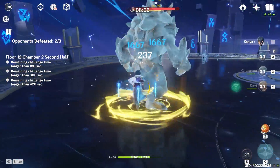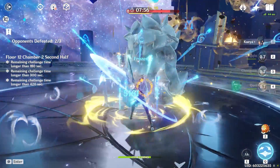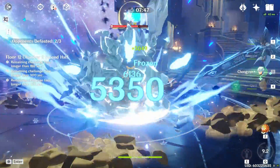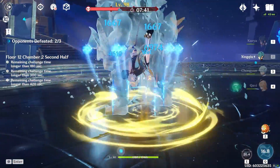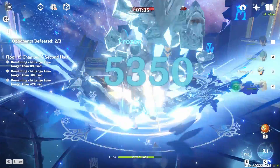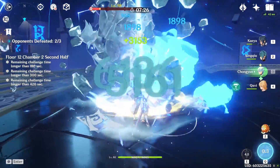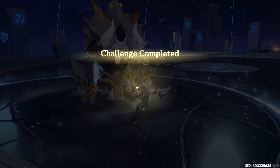Have your burst ready. The only thing to be wary of is the Geo things that come from the ground. I like to time my burst to i-frame through the Geo attacks — pop a burst, i-frame through one, then pop Chongyun's and i-frame through another, because they do decent damage and dodging one or two really helps. If you have Viridescent on your Anemo MC, use it. Three stars on that chamber.